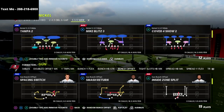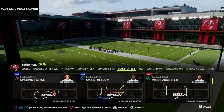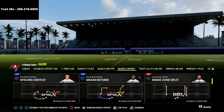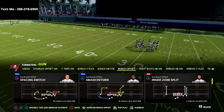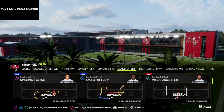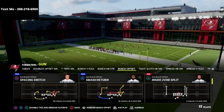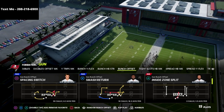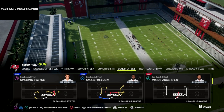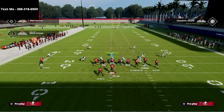The play we're going over is gun bunch offset spacing switch. Spacing switch is an incredible underneath passing concept this year — I think it's better than it's ever been because defenses are so bad underneath. JP, or Canes from the 818 crew, ran this play over and over against KMac and was able to secure his ticket to the live event for the MCS Ultimate Kickoff Championship. So obviously if some of the best players in the world are running it, it's really good.